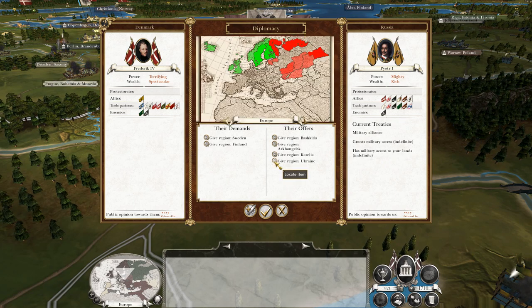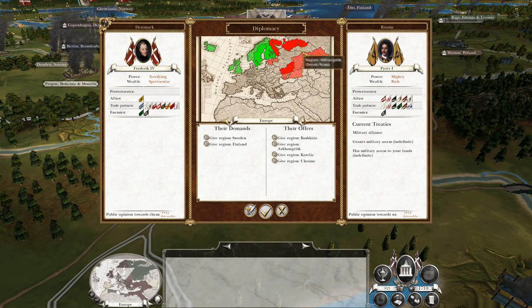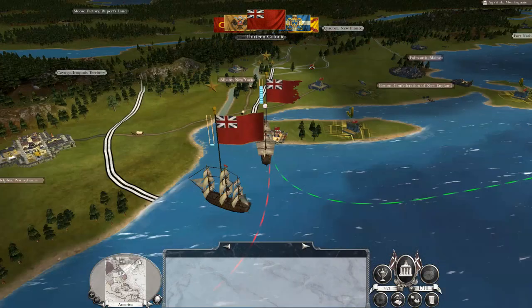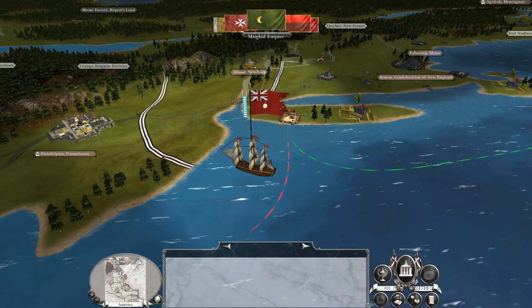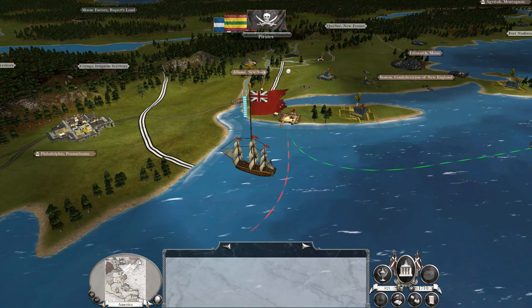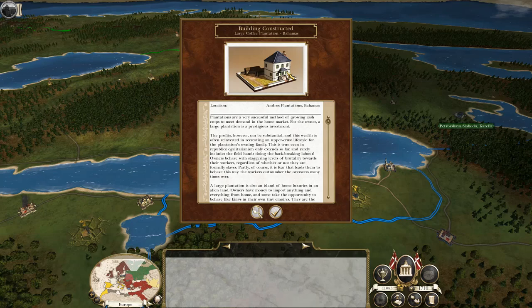They want to give me a lot — that's a lot of territory for the AI to give up. I mean Sweden and Finland are very valuable regions, but they want to give me Ukraine, Karelia, Arkajosk, and Bashirika — territories that are really bad to get. So no. They would need to literally give me Moscow for me to even consider it, and even then I'd probably still say no because this border is much more simple to defend against.